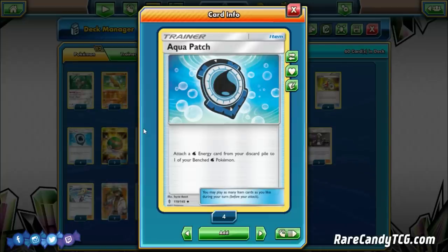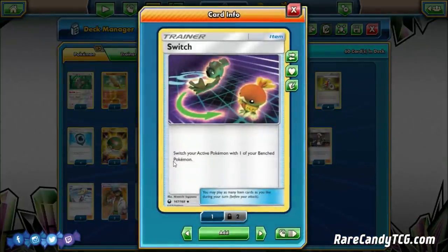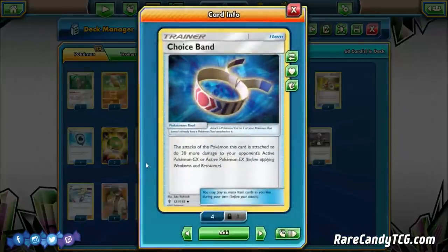We run four Ultra Ball, three Nest Ball, one Rescue Stretcher for recovery, and four Aqua Patch — attach a water energy from the discard to a benched water Pokémon. If our active Quagsire needs energy, Wash Out moves it right up. That Aqua Patch and Quagsire combo is really cool — if your active Quagsire gets damaged, you can Guzma up something fresh, Aqua Patch a bunch, and move all that energy to the new attacker.